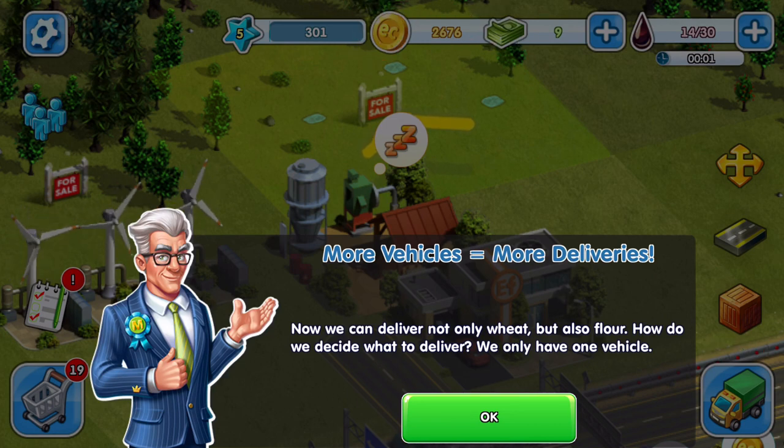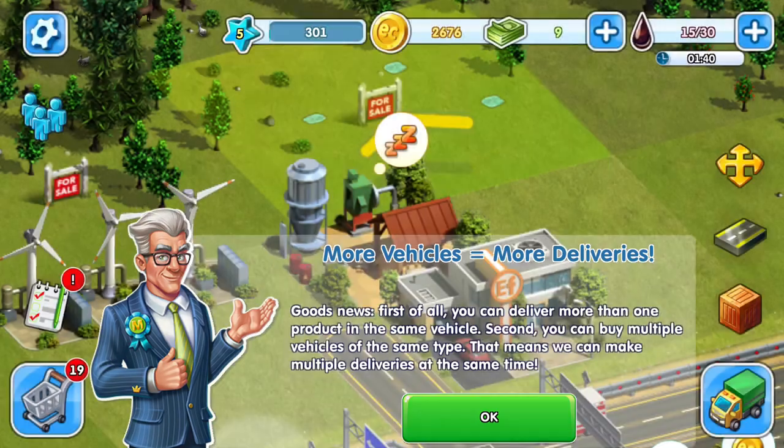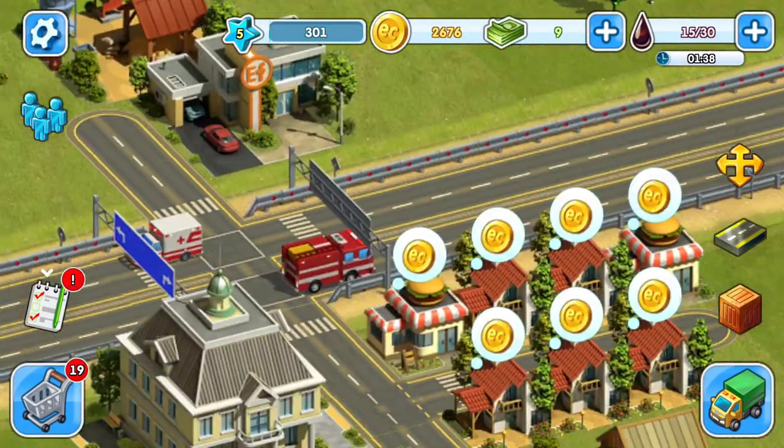More vehicles equal more delivery. Now we can deliver not only wheat but also flour. How do we decide what to deliver? We only have one vehicle. Good news: first, you can deliver more than one product in the same vehicle; second, you can buy multiple vehicles of the same type, meaning multiple deliveries at the same time.